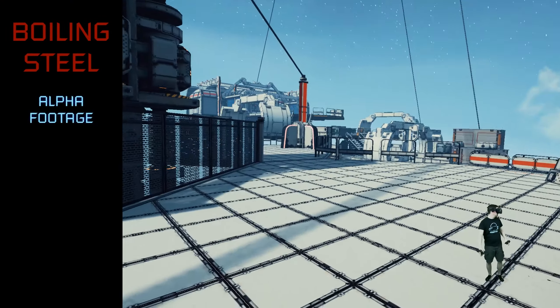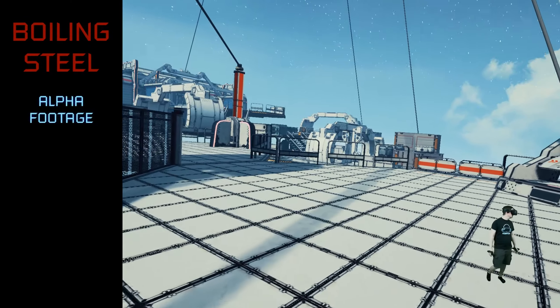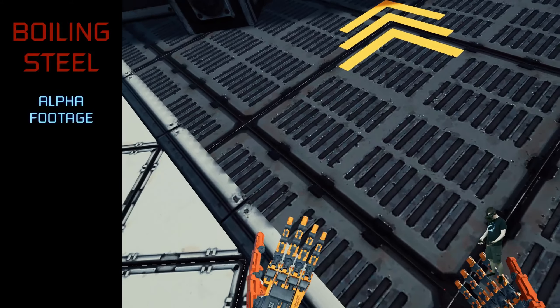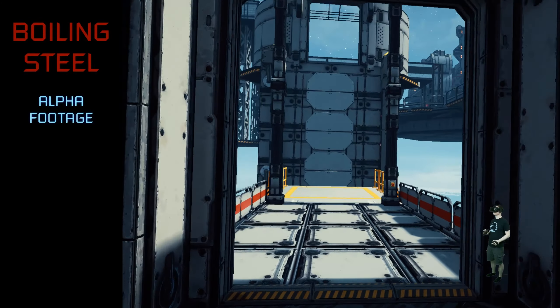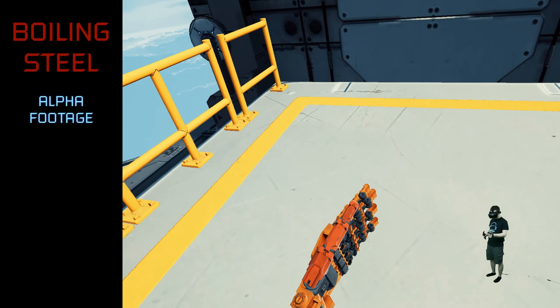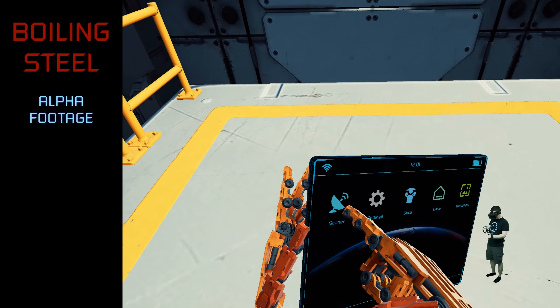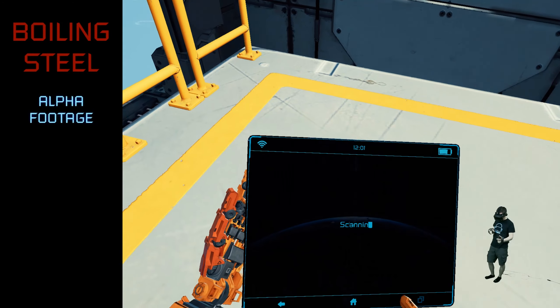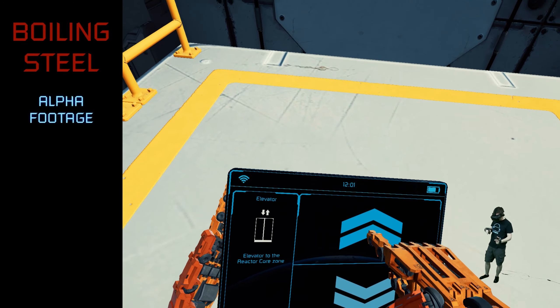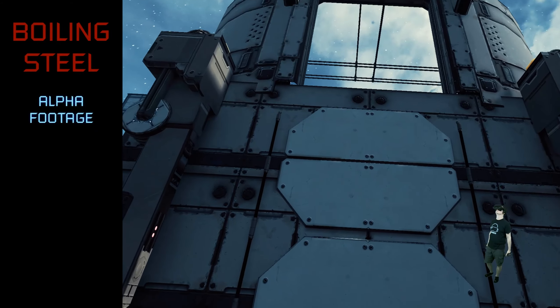Welcome to the game. This looks like a futuristic facility. We are a robot and we have to defend against the enemies. We have a scanning device here. We can hack into things — like I hope this elevator here — and then go up. Nice!